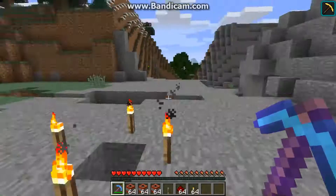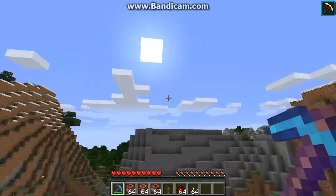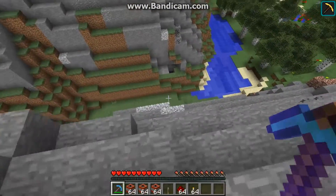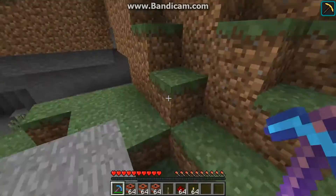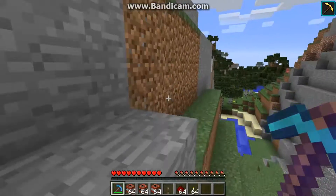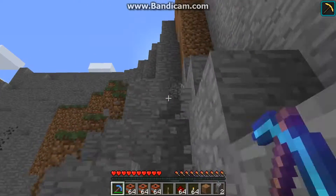First off we have the hill leveling trick, which is basically you take a mountain and you level it. There are some good things and bad things about this way of mining. The good thing is it's really simple and you can also use it for building, but the bad thing is since it's so high up you don't get very many valuable ores from it, so it's not super efficient.